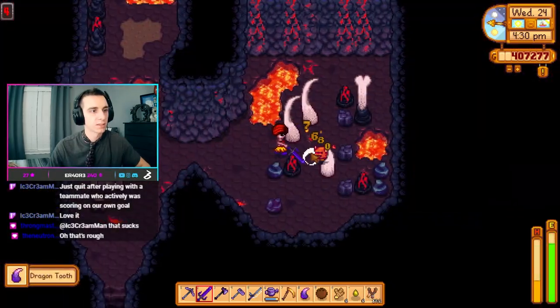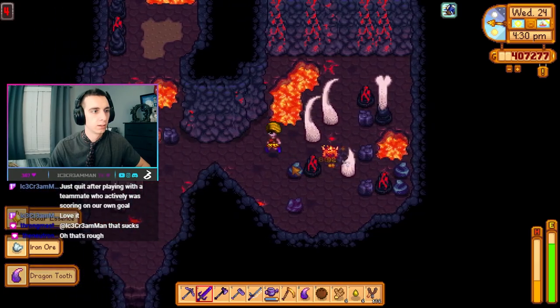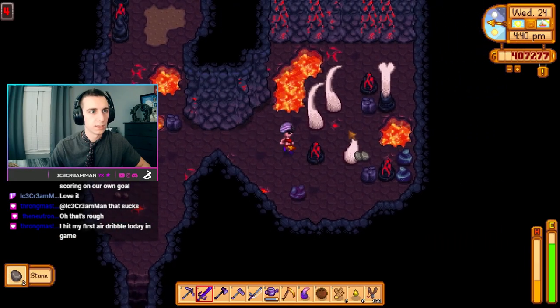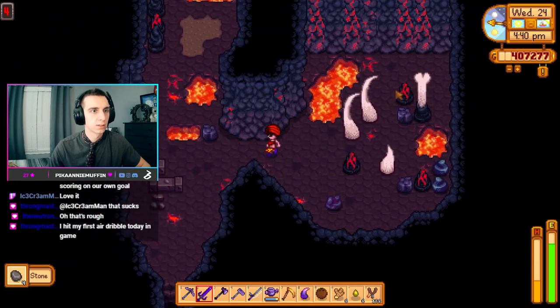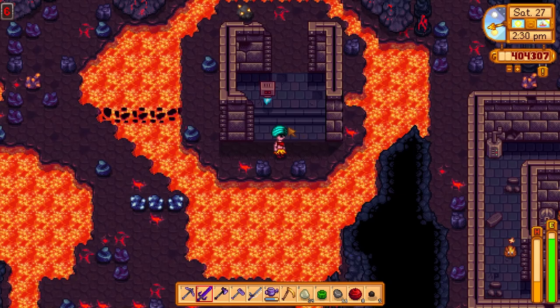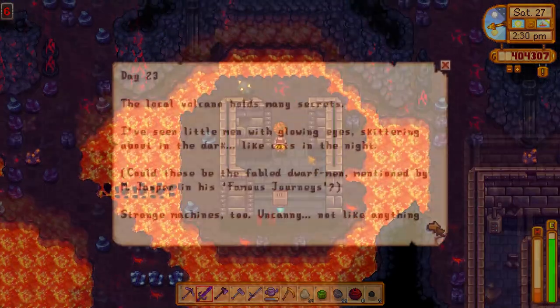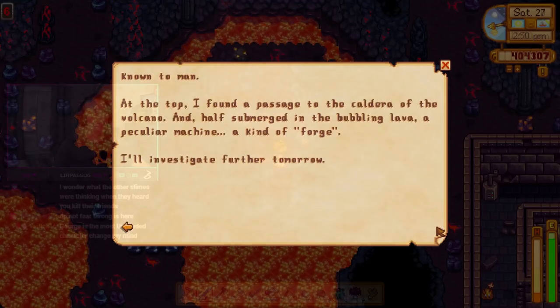Additionally, there's another enemy called the hothead. When its health reaches zero, its fuse will light on top of its head and it will blow up after a few seconds. Just make sure you're not close to it when it blows up. The final enemy I came across is the flying sentry. He's very slow and doesn't do a lot of damage, but I feel like there's more to him because of a page I came across in the journal.